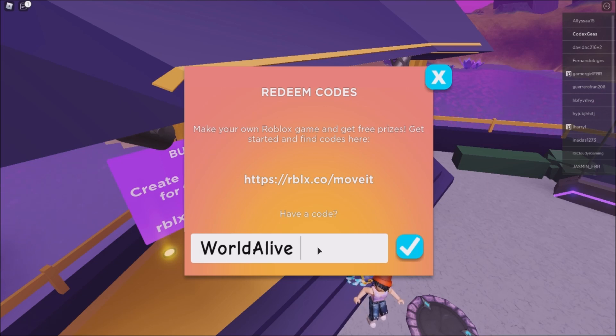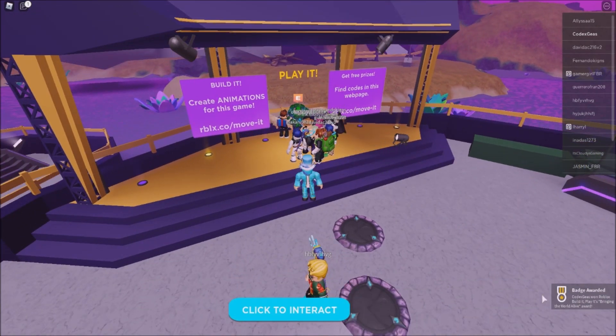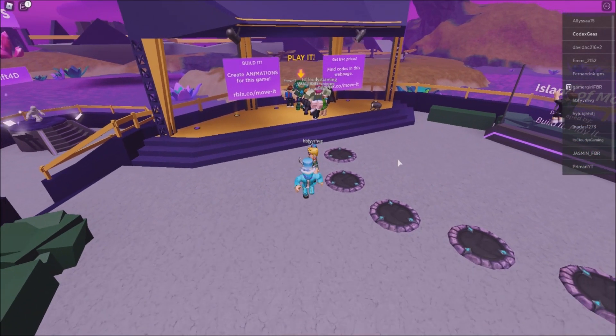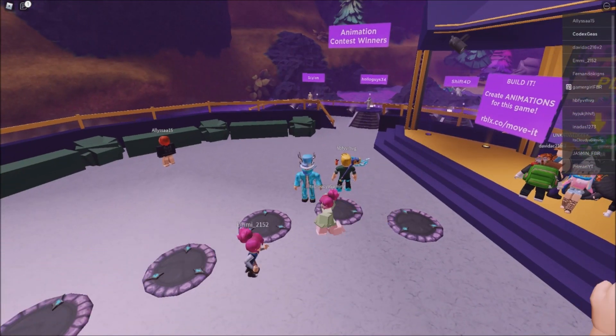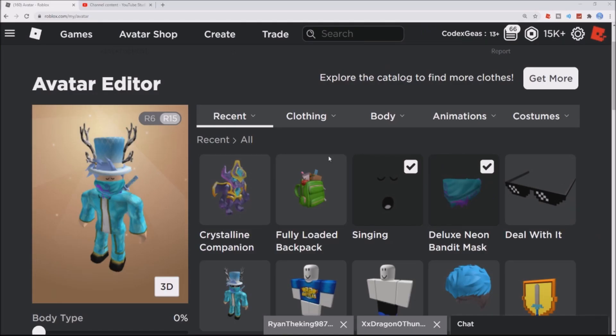The first code is WORLDALIVE. Click the check and you will see the badge on the lower right — it says 'Bring it to the World.' Now going to my inventory, you can see we got the crystallized companion.